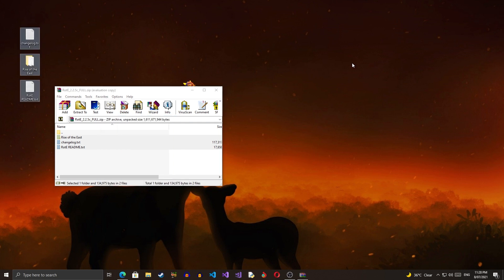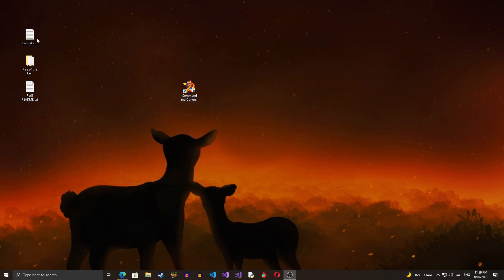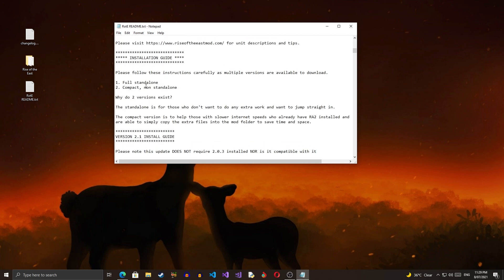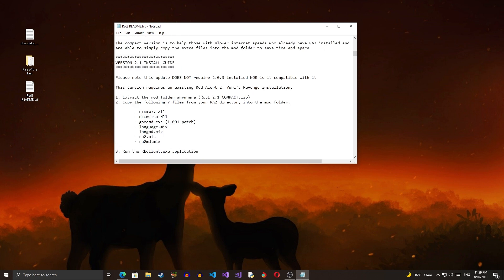The extraction is complete and as you can see we have the files on the desktop. What we're going to do is open the readme file — there are instructions in there that are very easy to follow.